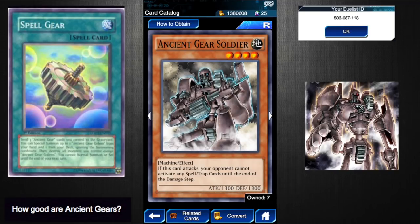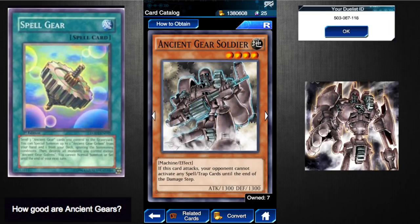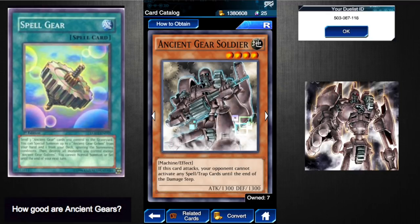Ancient Gear Soldier is a four-star Ancient Gear monster with only 1300 attack and 1300 defense. If this card attacks, your opponent cannot activate spell or trap cards until end of the damage step — basically the same effect as Ancient Gear Knight but with beefier defense and much lower attack. This card isn't super good because of that really low attack. In this meta that's so attack-oriented and fast, this card is just too slow. It's really nothing more than Spell Gear fodder. I give it a two.